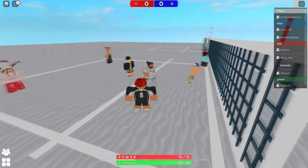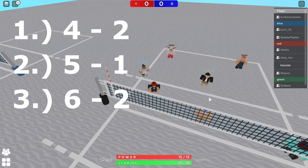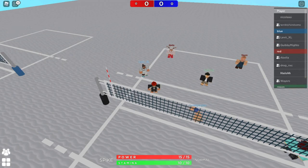Welcome to the first Roblox volleyball tutorial series. We're going to be going over rotations first — it's the first thing you need to learn about volleyball, even in real life. There are three formations you'll learn: four-two, five-one, and six-two. For this video we're going over four-two. The first number is the amount of attackers, and the second is the amount of setters. So four-two means four attackers and two setters.